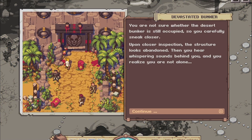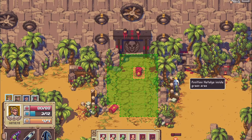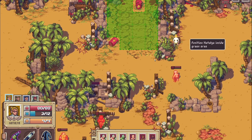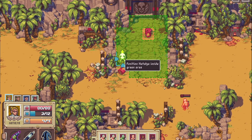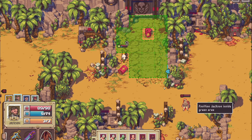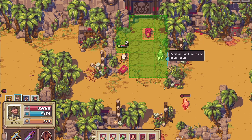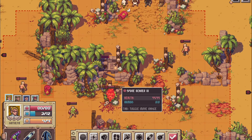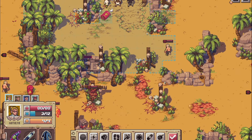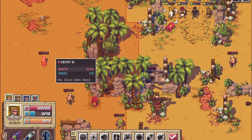A battle ahead. You're not sure whether the desert bunker is still occupied, so you carefully sneak closer. Upon closer inspection the structure looks abandoned — then you hear whispering sounds behind you and realize you are not alone. Battle right away! We've got zombies incoming and we are right in the thick of it. There's a Spore Bearer, we have an infected, and there are cultists.